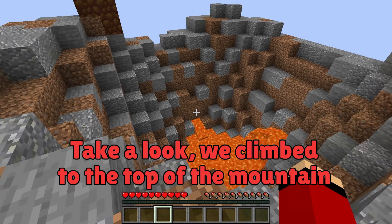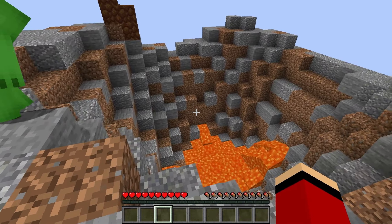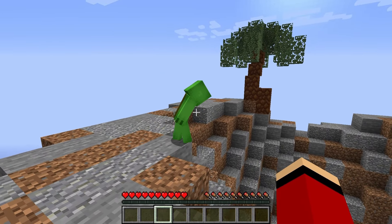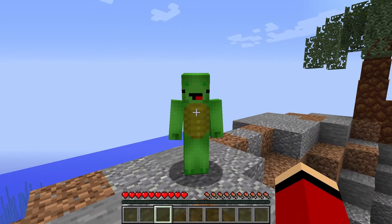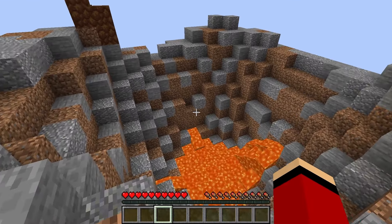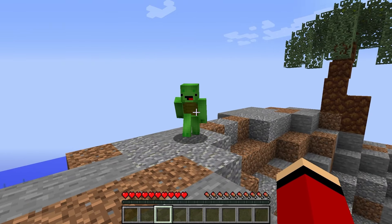We climbed to the top of the mountain. There's already a big lava pool forming at the bottom. We should hurry if it's going to explode in 100 days! That's right. For today, I think it would be a good idea to make a shelter. Let's get started right away. Let's do that!